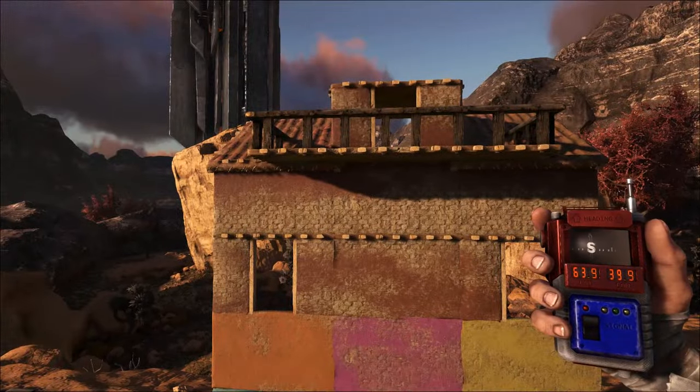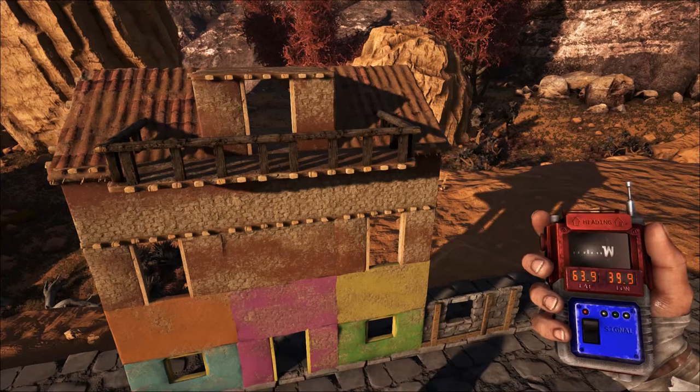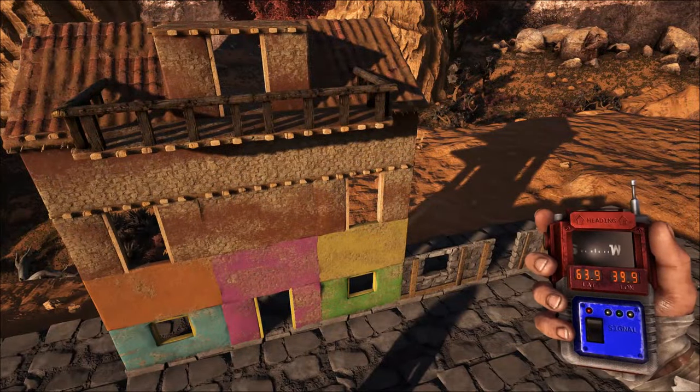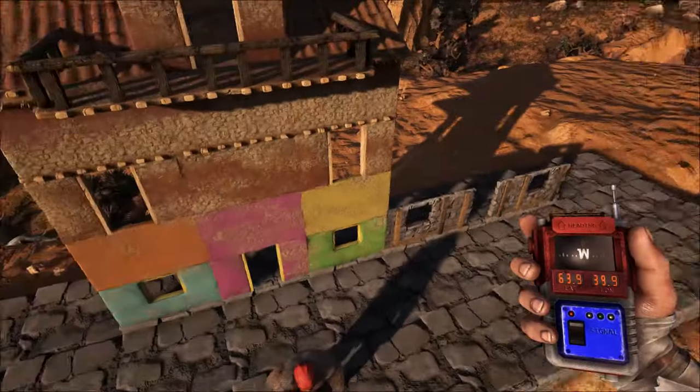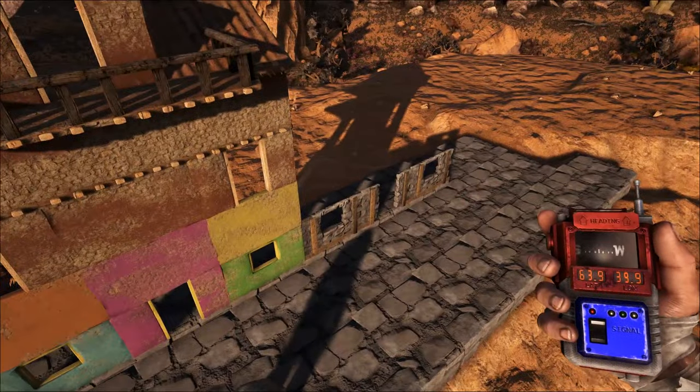We are going to make five of these house fronts, each in a different bright color. I found a design I really like and to do this we're going to start from scratch - I'm going to tear this whole thing down, maybe leave the foundations, and bring you back so we can do this together.